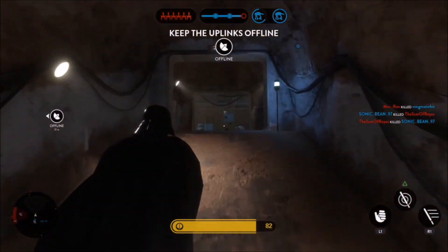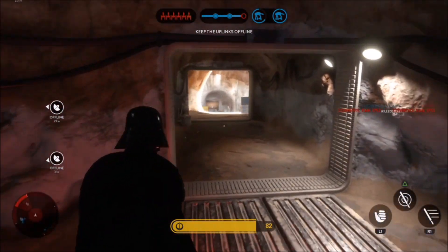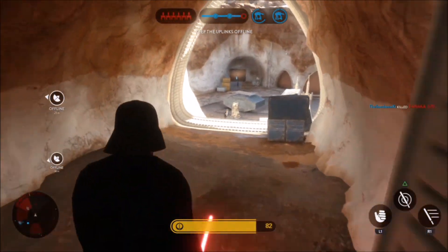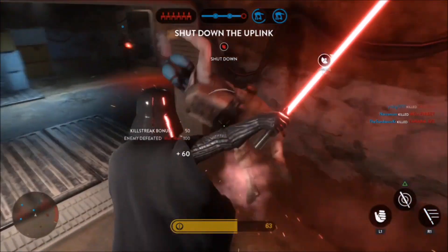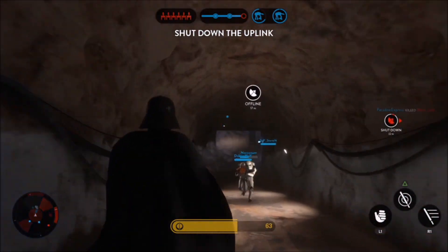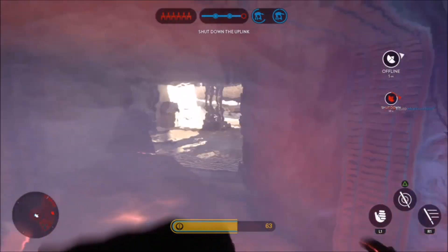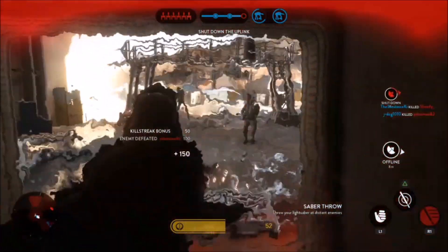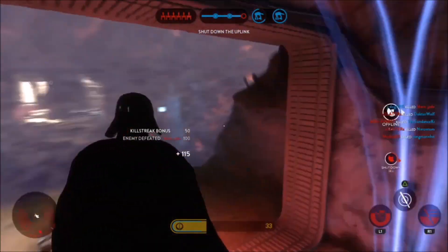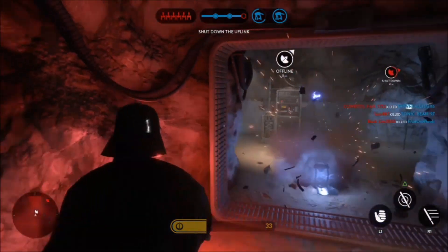All these maps will be part of Walker Assault, Blast, and all that. And here are the maps that haven't been shown yet in Battlefront — we have eight of them: Mustafar, Kashyyyk, Kashyyyk Docs, which I've talked about in a different video, Yavin 4, Alderaan — even though it was blown up, that would be pretty cool — Naboo, Naboo Theed, and Naboo Royal Palace.